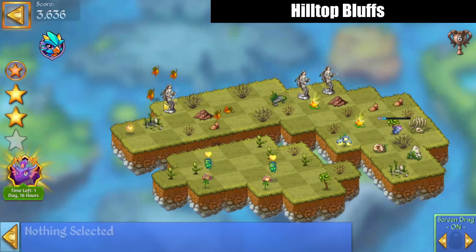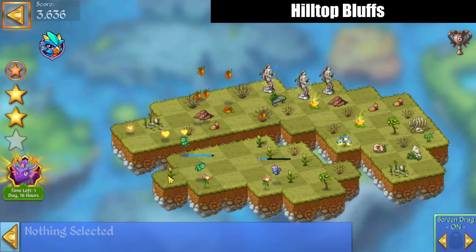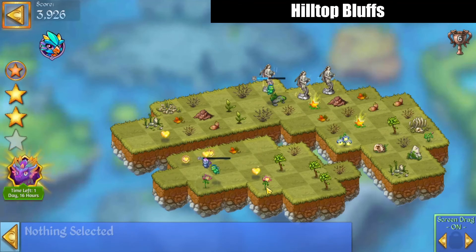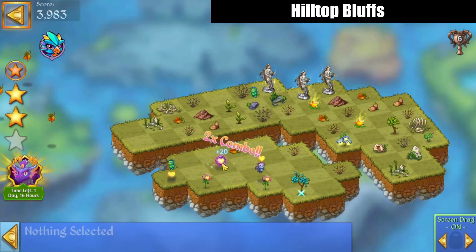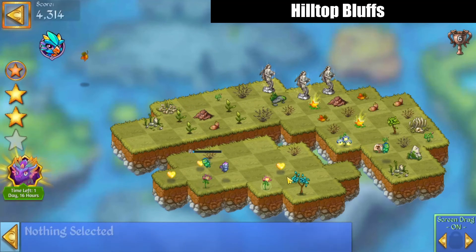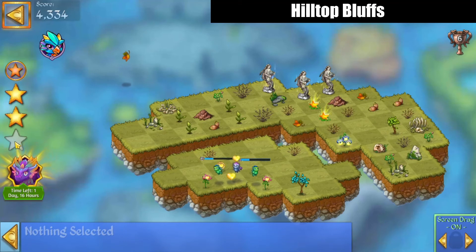Move the statues near each other — need a few more points to get this completed. That's just achieved by making merges. Now that the land is healed, that'll also give us points when we collect orbs. It's just a waiting game now — we'll merge those. Keep making merges. We're at 4,334 points now.